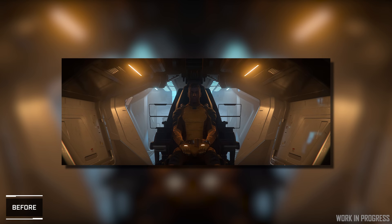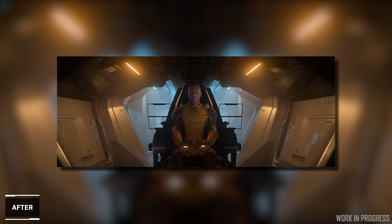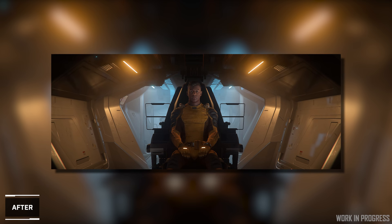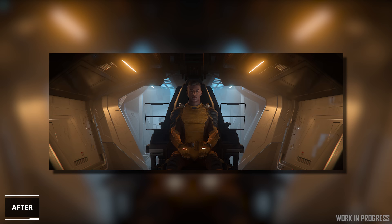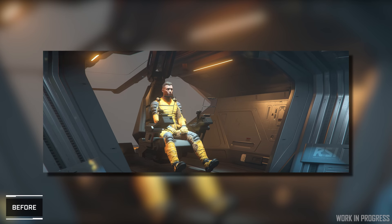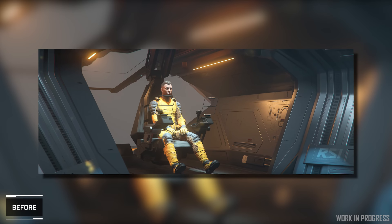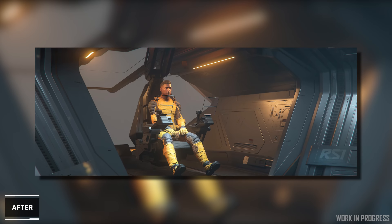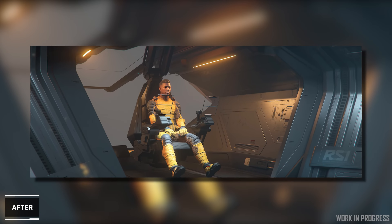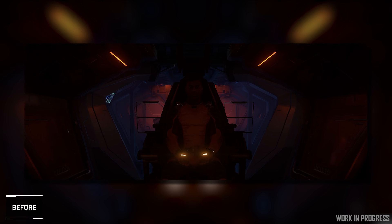Meanwhile, the lighting team recently completed a sanity pass on the RSI Mantis cockpit. These sanity passes are essential in ensuring the latest tech and process improvements reach assets that were built prior to their implementation, as well as keep some of the older stuff looking as good as the newer. This happens on everything, and the Mantis here is just the most recent example of updates that don't just make the visual appearance better than before, but are also more performative and less resource intensive.